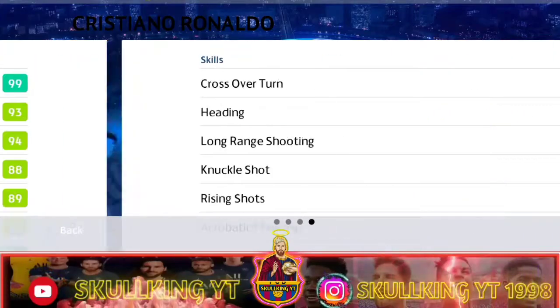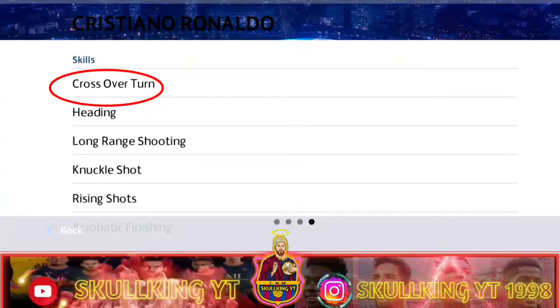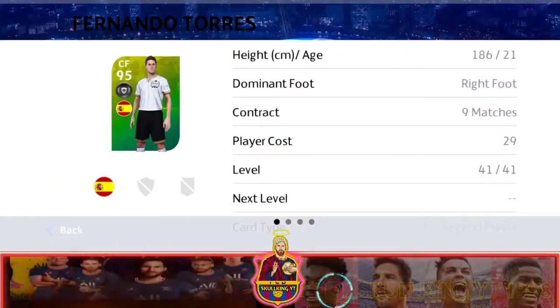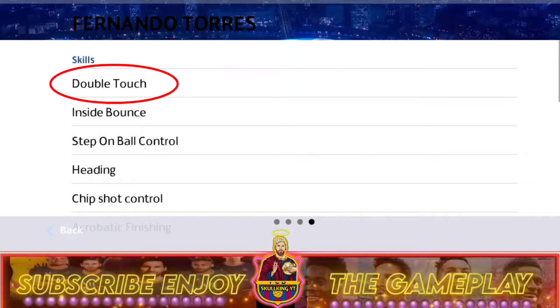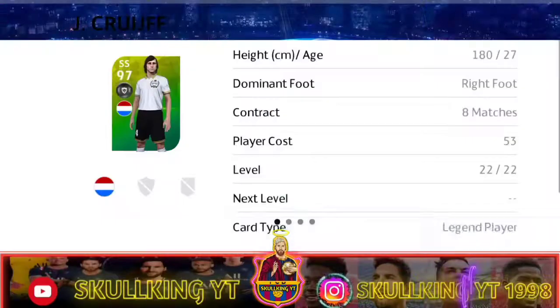Today we are going to look at how to do skills. The first thing to look for is whether the player has the skill. The method to be done for all the skills is the same — it will only change according to the player. Sombrero skill link in description.